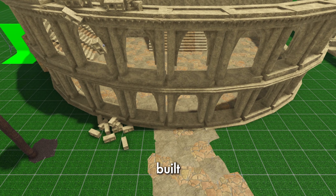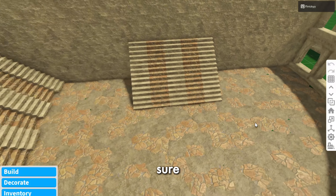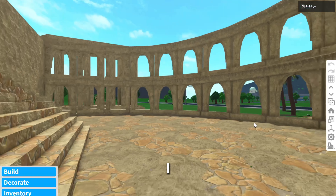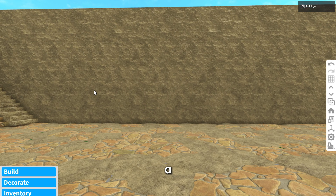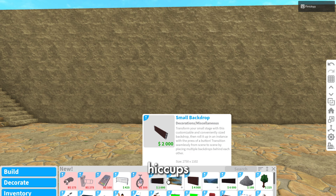So this is the coliseum I built — I think it was back in June or July — and this is going to kind of be our stage. I'm torn on what to do, so I'm just gonna remove all of that and add a giant backdrop. Sorry, I have hiccups and they're really bad.